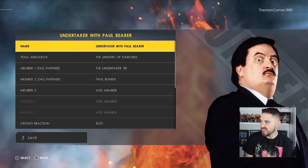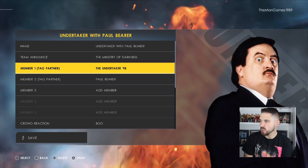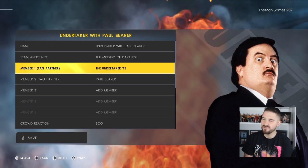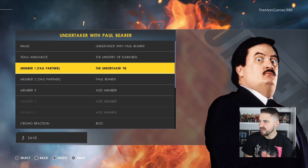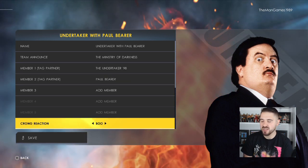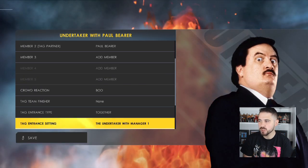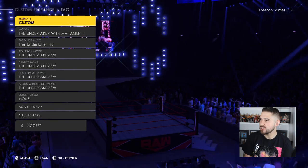That is why it says 'Undertaker with Paul Bearer.' For the tier announcement we chose Ministry of Darkness, just because we've used the Undertaker '98 for this Undertaker. There's your Paul Bearer there as Partner Two. Obviously you want the crowd reaction to be Boo, and then if we go into the tag entrance setting.